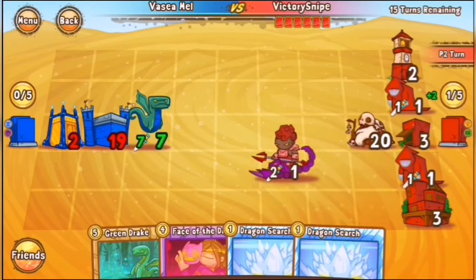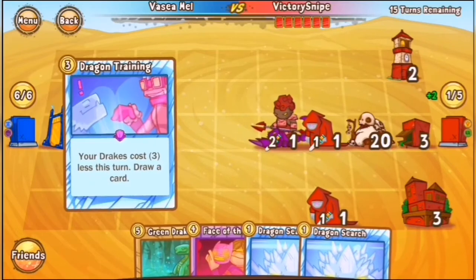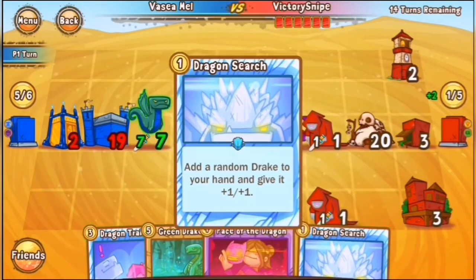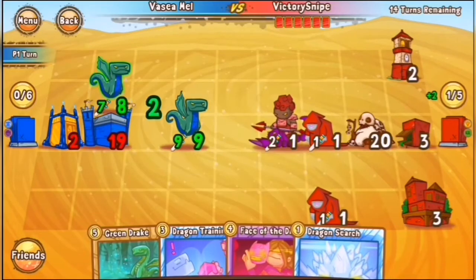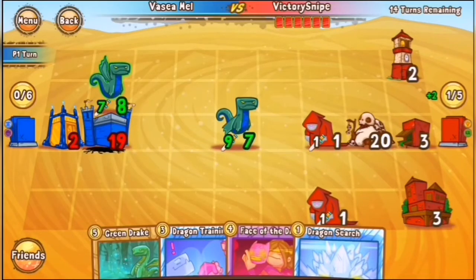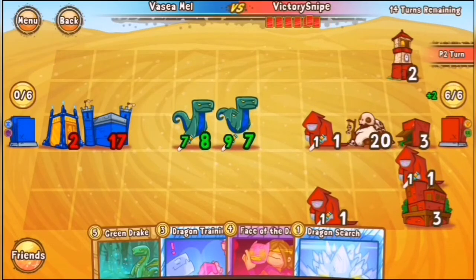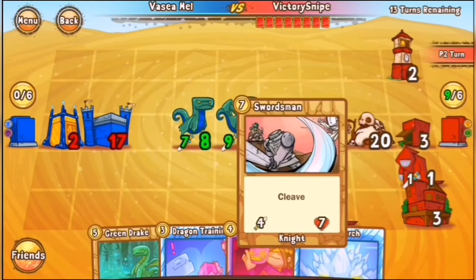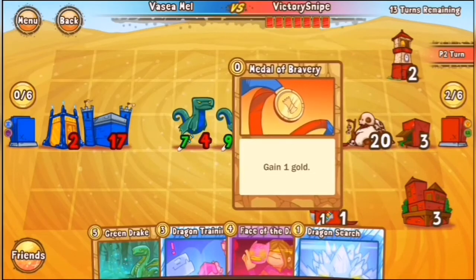Not too shabby — he high-rolled the Green Drake there, so Vesa looking very strong here. I wouldn't Dragon Training just yet. You want to get down more of your Dragons from your hand here. He can probably Dragon Search next turn, then Dragon Training — hope for a 3-drop out of the Dragon Search. But we'll see what happens. He's got both of these beefy Green Drake boys.